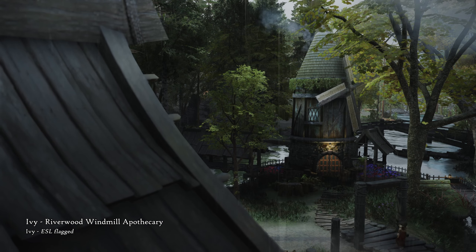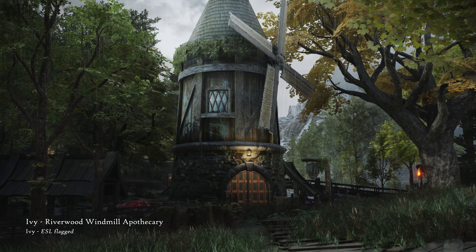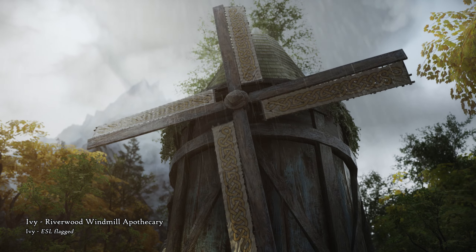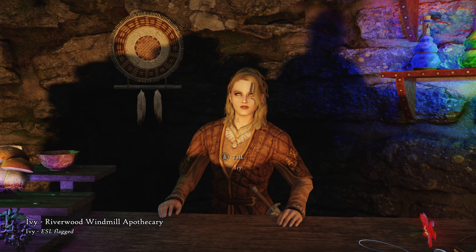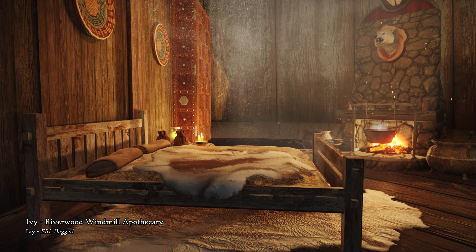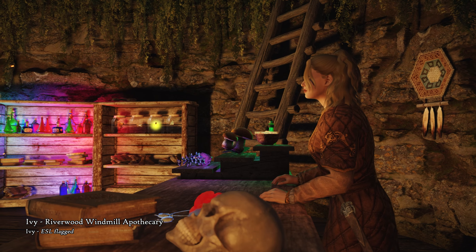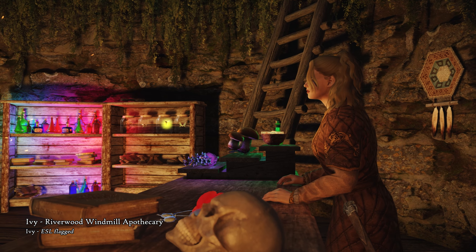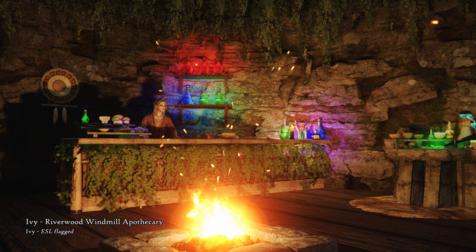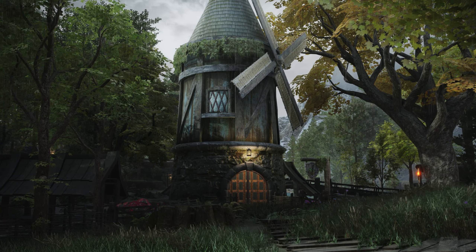Ivy Riverwood Windmill Apothecary is a mod that adds a new building in the town of Riverwood — a charming little alchemy shop in the form of a windmill. An alchemist woman called Ivy lives here and sells her potions and ingredients, and you can sneak in to explore her living quarters upstairs. It's a very cozy little place and fits in Riverwood like a glove. Many patches are baked in, so it's very convenient to install even if you have existing mods that affect this area.